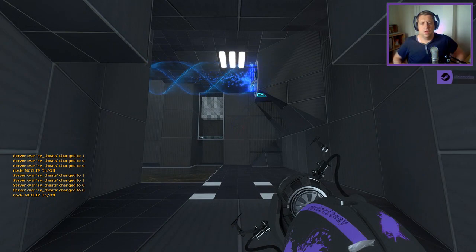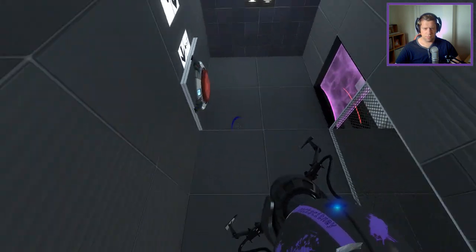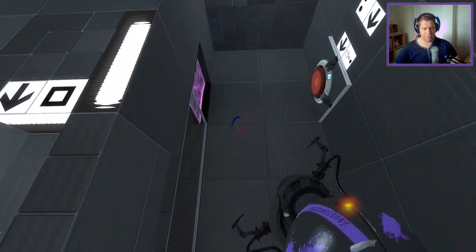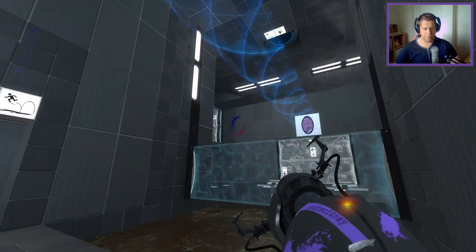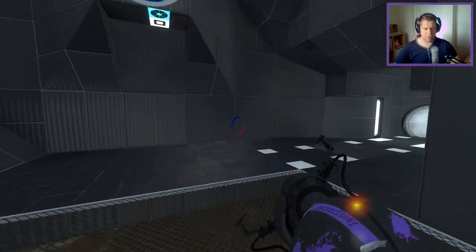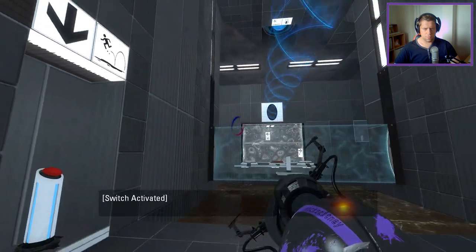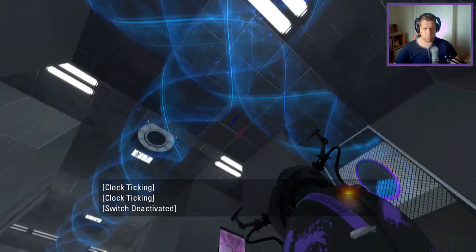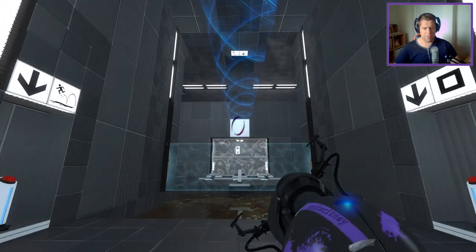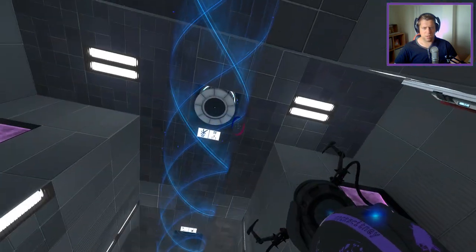Alrighty then. Let's see what we've got here, shall we? Pint Fizzler? Okay. Interesting. Where's Square? Square turns off the funnel. Okay, guys, I think I need to put it there - that's perhaps where I need to go with this. Okay, hence the button. Gotcha.